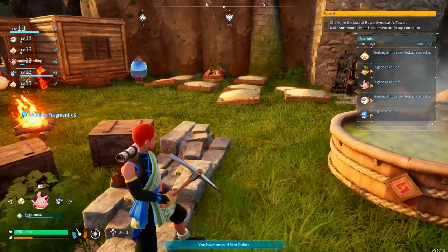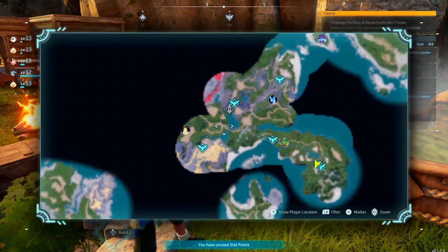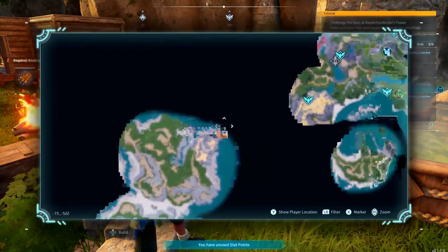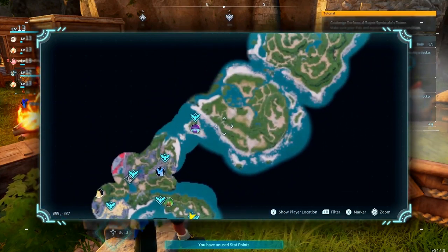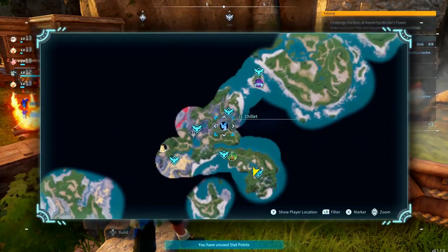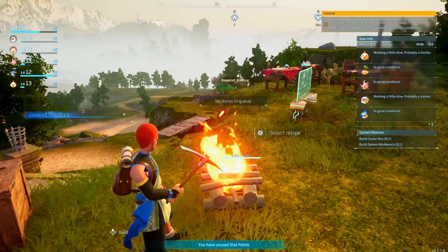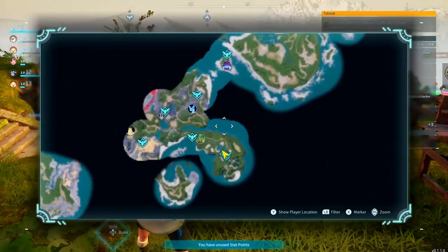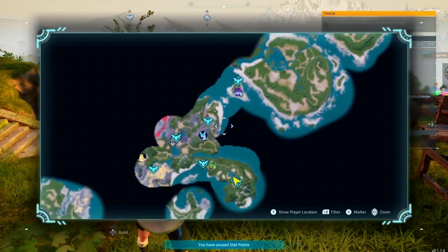I do not recommend making your base here personally. I recommend making your base more towards this center chunk because it is more centered - you can go either way easier. And ultimately I would not make your second base on this same island. I would move it over here or here, because you've got greater distance to travel, greater area to survey, and you're not stuck on this one tiny island. I can still fast travel between the waypoints, but having a base in and around here probably makes more sense.